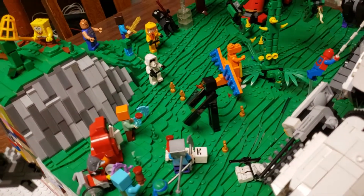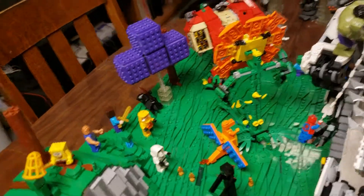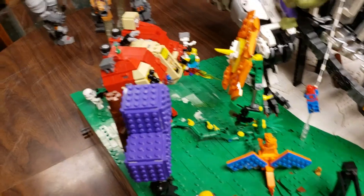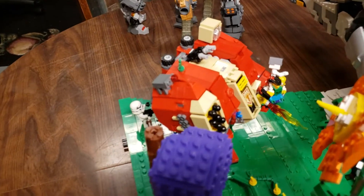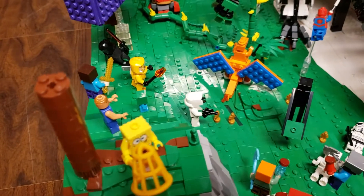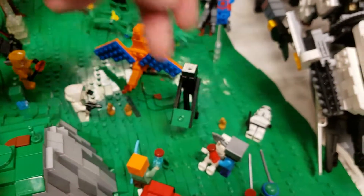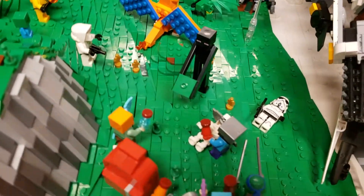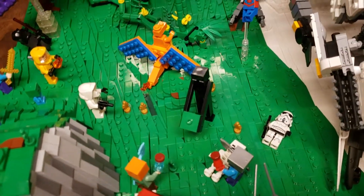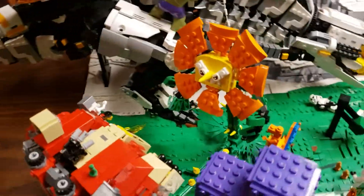Charizard is going to be blowing flames on Cagney Carnation back there, and we have the Dreadnought with the Heavy Flamer also flaming Cagney Carnation. There's an Army Man dude on top of that, and actually a few more — one up here, two down there — and some tan ones. Kind of everyone's charging the Nuka-Cola machine over here, and we have Cagney Carnation.